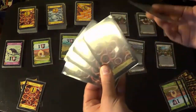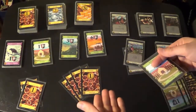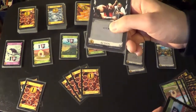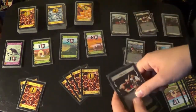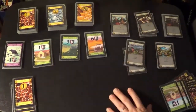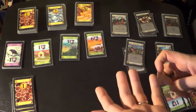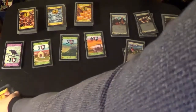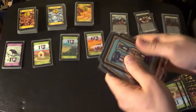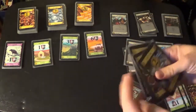Action phase — no actions, so I skip it. Buy phase: I put my treasures on the table, say I have four dollars, and I can buy a card costing up to four. The Smithy costs four and it's an action card. Cleanup phase, it all goes to the discard pile, and then draw phase — I don't have any more cards. In Dominion, whenever you need to draw cards and you don't have any, you take your discard pile, shuffle it, and that becomes your new draw pile and your new hand.